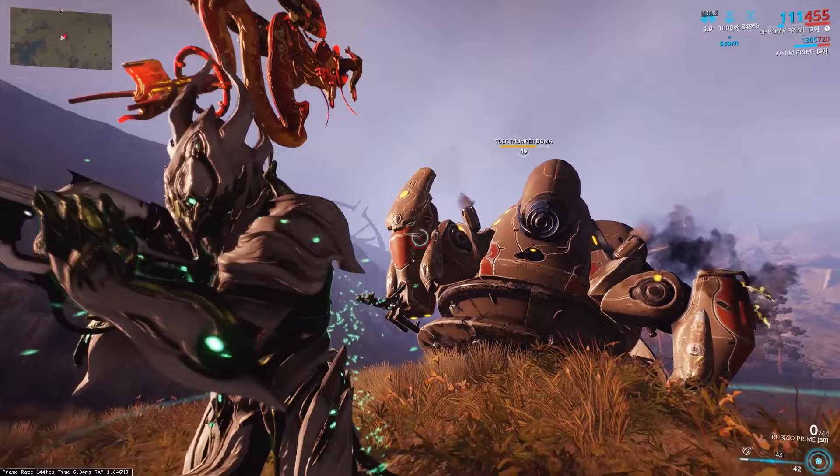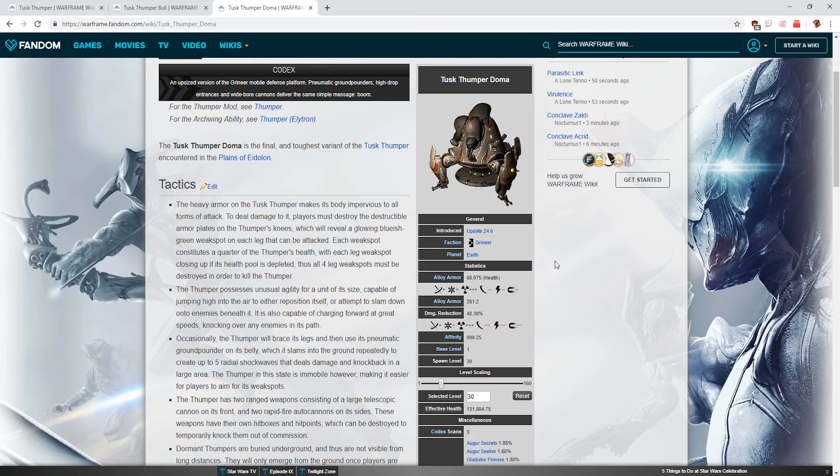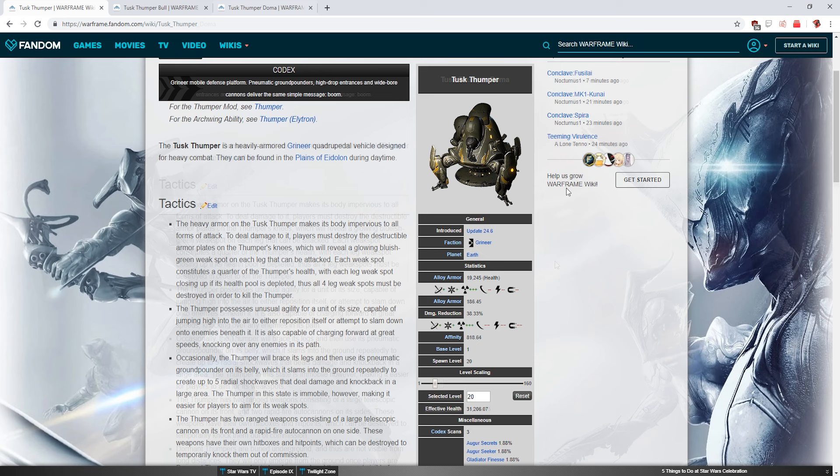Starting out, there are three types of Thumpers. There's a generic Tusk Thumper, there's a Tusk Thumper Bull, and then there's a Tusk Thumper Doma. The chance for each of these different Thumpers to spawn is based on enemy level, so the Tusk Thumper is going to be the lowest enemy level, so if you're just on the plains normally without picking up any missions, this is going to be the level of Thumpers you're going to find.